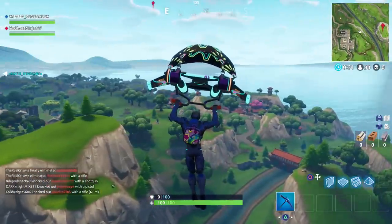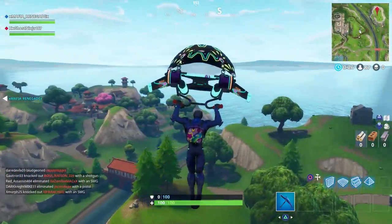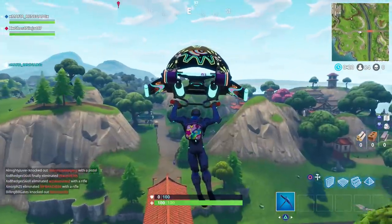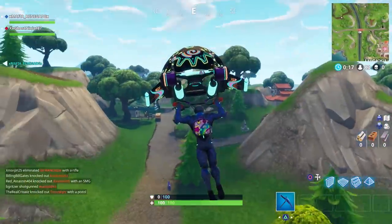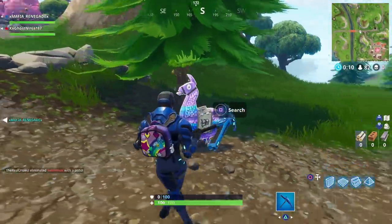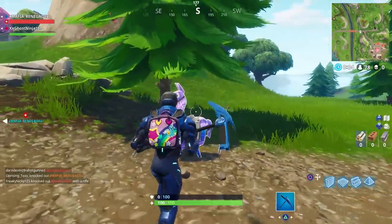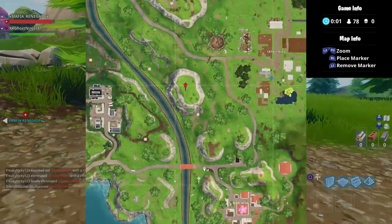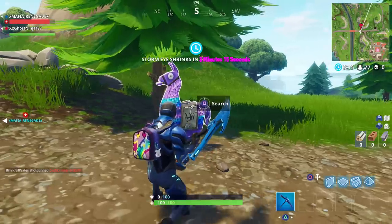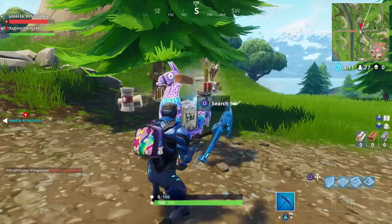To the right of me right now is the exact location where FaZe Replay found three loot llamas in one match. The location I'm going to is Lucky Landing — this was the location where I found so many loot llamas that I'm going to be showing you throughout this video. And right here, right now — boom — I landed and instantly found a loot llama. After searching it I got so many good things. Getting a loot llama at the start of a game is literally the best way to begin — after that you just need to find a gun and you're pretty much looking to win.